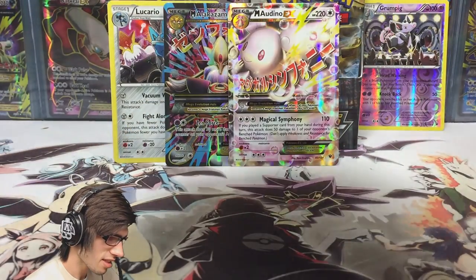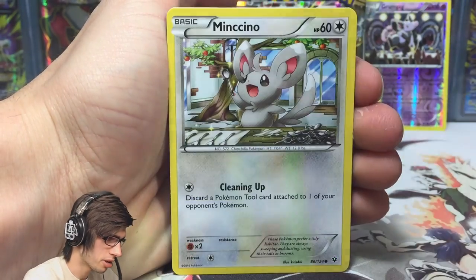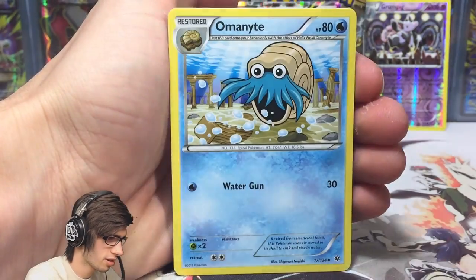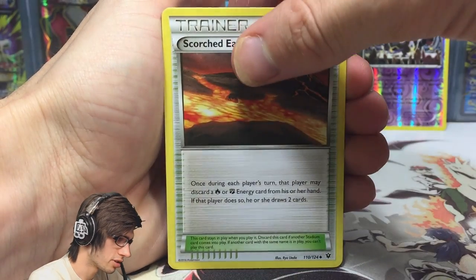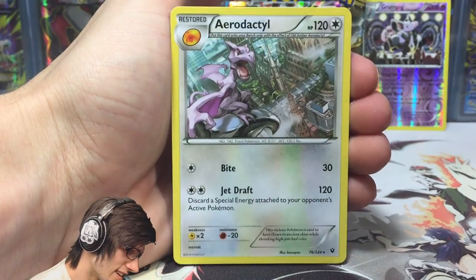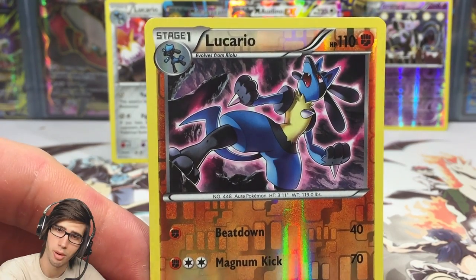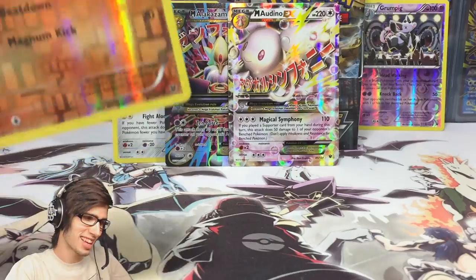We still have one more pack to go — can we end it on a high note? We started it off on a low note, but can we finish it off strong? We've got a Koffing, Sky High Spoink, Mincino, a Lavatar, Kabuto, Omanyte — two fossils back to back, that's pretty cool. A Scorched Earth, a reprinted Scorched Earth reverse rare — I'll take that. And Aerodactyl regular rare. We've got a Reverse Rare Lucario to finish it off, which is definitely a lot harder to pull than the regular rare. It has Beatdown and Magnum Kick. Not a bad part — actually a pretty solid, awesome part.